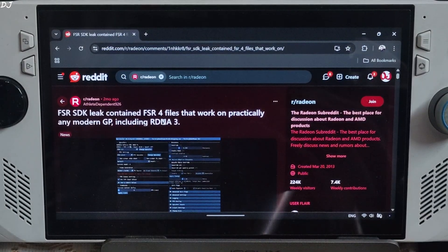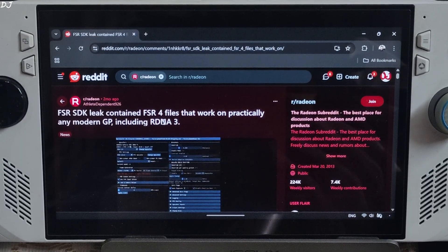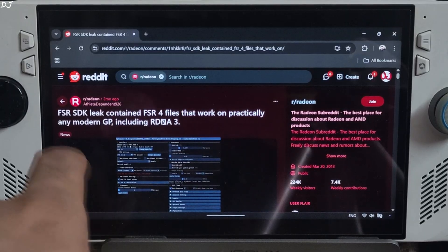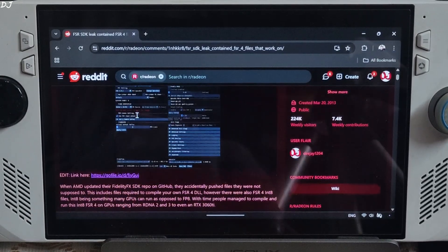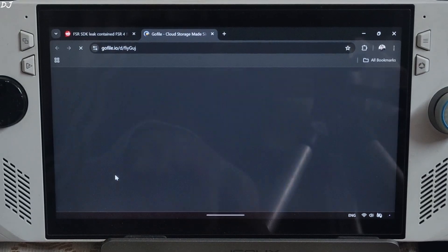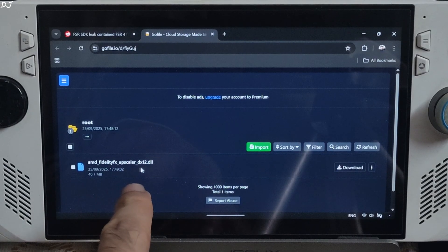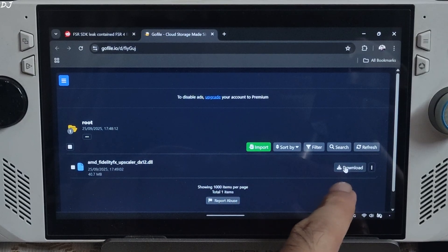The FSR SDK was leaked a couple of months ago — it included files corresponding to the Intate model of FSR 4. These files could be used to compile an FSR DLL. Big thanks to Reddit user 'athlete_dependent_926' for doing this and sharing the file with the community. Click on the GoFile link and download the AMD FidelityFX Superscaler DX12 DLL file by clicking on download.